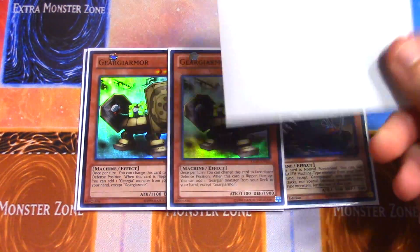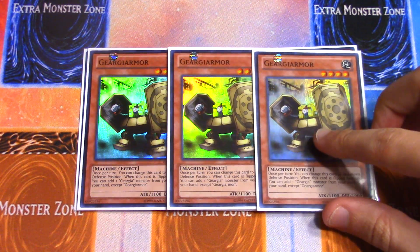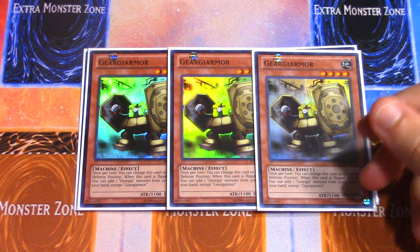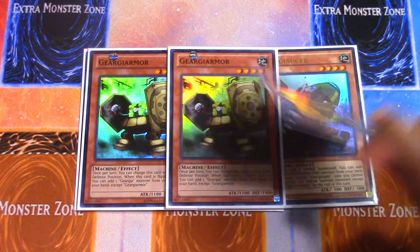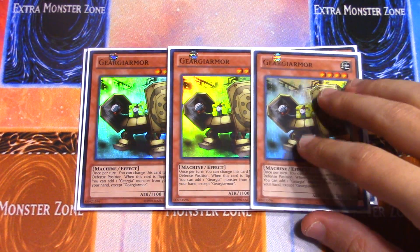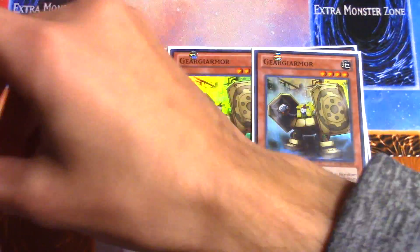We run three Geargiarmor — this is pretty much one of the main focal points of the deck. It's the monster you flip face-up and face-down over and over to net yourself free pluses. It has a big defense, and you can keep adding Geargia monsters just like Auger except without summoning — it just requires a simple flip. It's one of my favorite monsters in the entire deck.